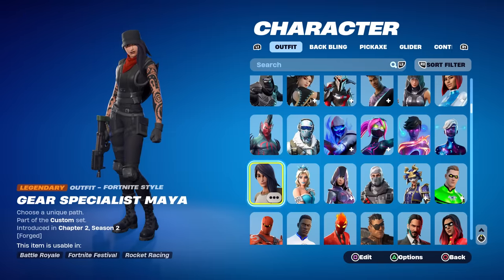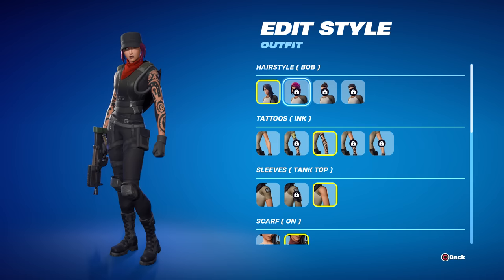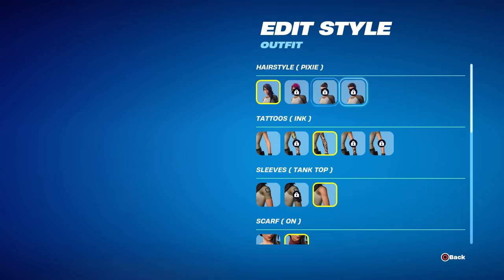You're not supposed to be able to edit it at all, but as you can see the edit button does show up. So let's click in and take a look — this screen should not be here, this is 100% a glitch. But let's see what happens: you can change to the bob haircut, and then the ponytail — that doesn't look like a ponytail to me — and then pixie.